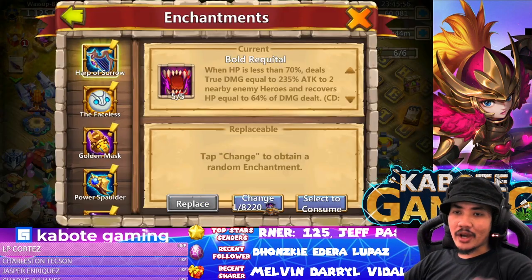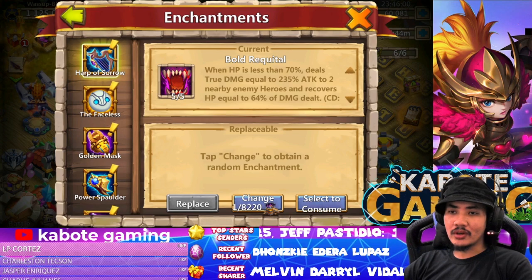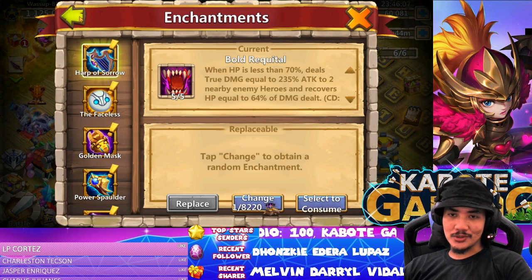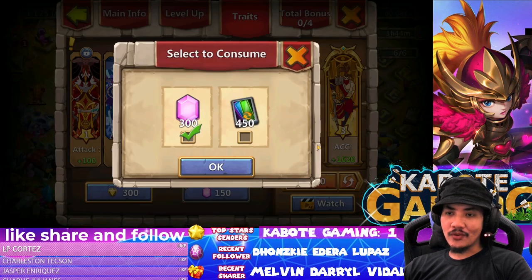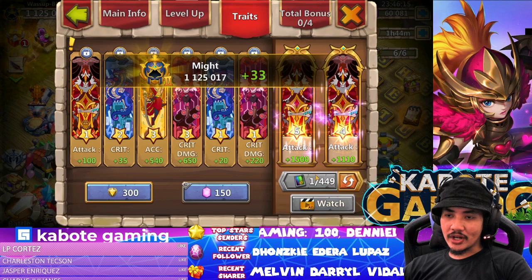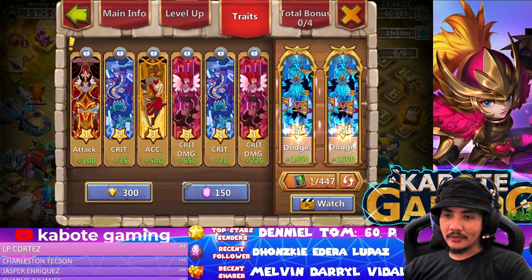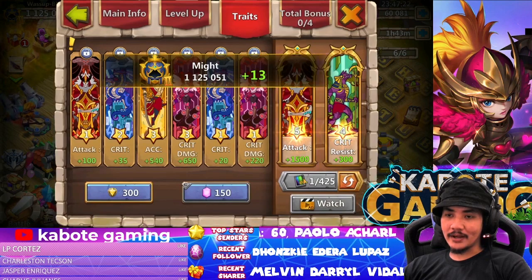After rolling for the enchantment, I was really hoping to get Holy Conviction, but I guess this is the best I could get for now. For the trait, let's go for critical damage — we have 450 right here. Let's start getting that critical damage because we need it for arena purposes. I know I have bad luck, guys.